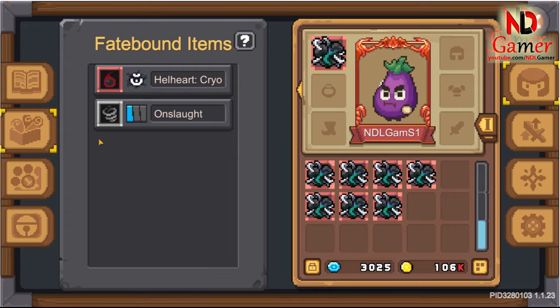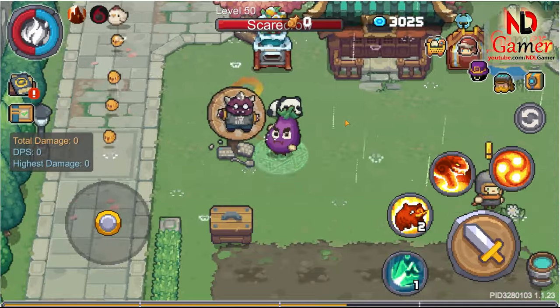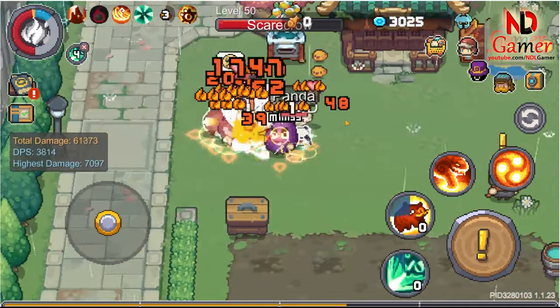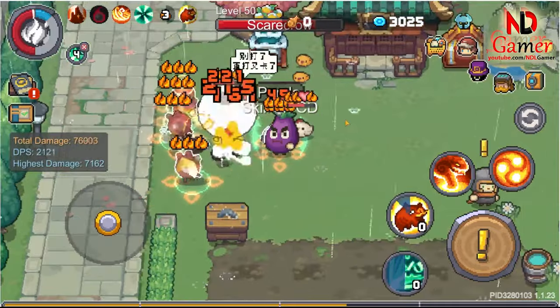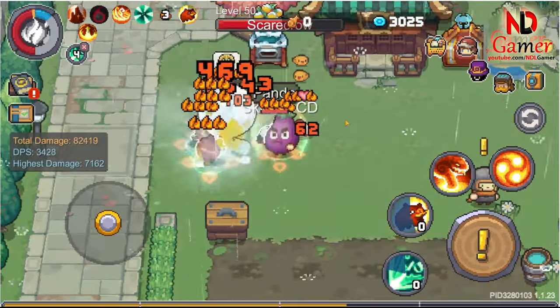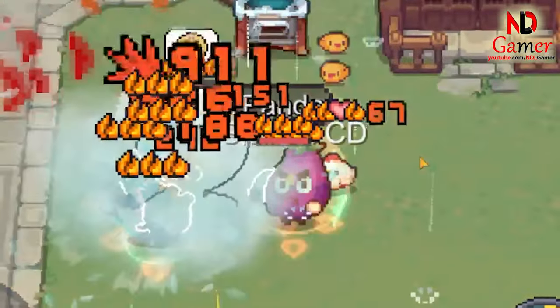Sixth is Hellheart Cryo. This is an ice-themed necklace that increases critical hit rate and critical damage. However, it only increases the critical hit rate when the enemy is frozen — they'll definitely be critically hit. For enemies not frozen, the crit rate will be reduced by half. Meaning it's only suitable for classes using ice magic, or you can combine it with some boons that freeze enemies.